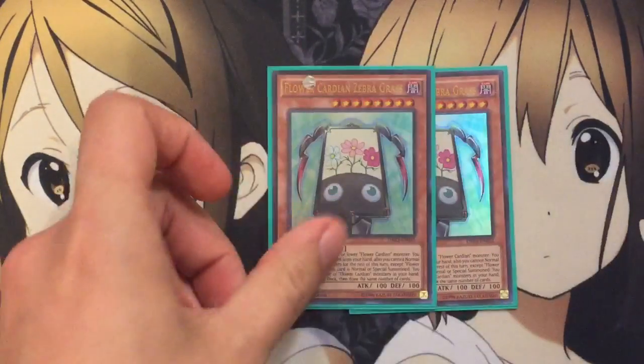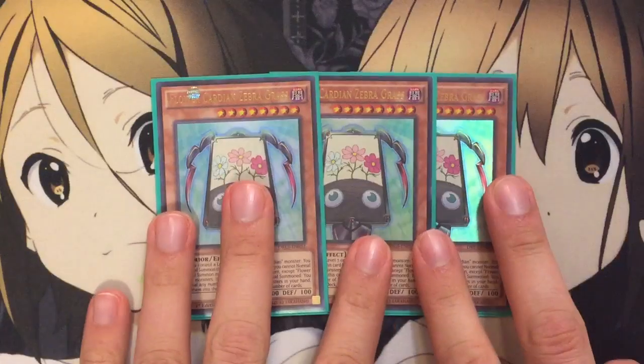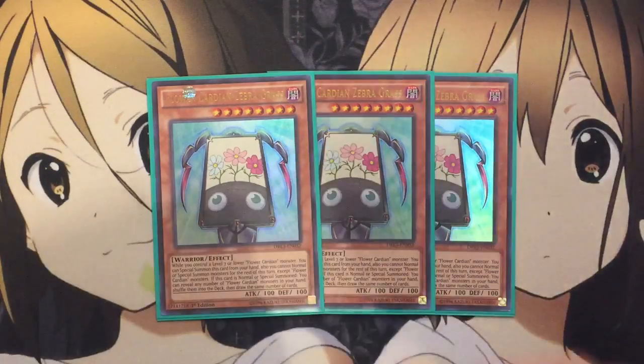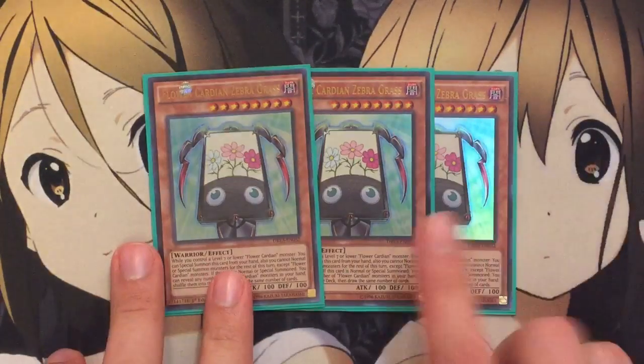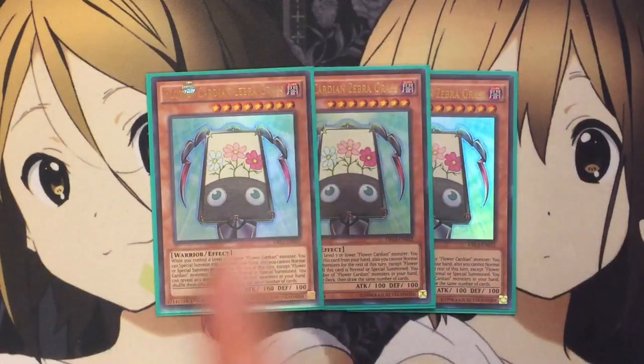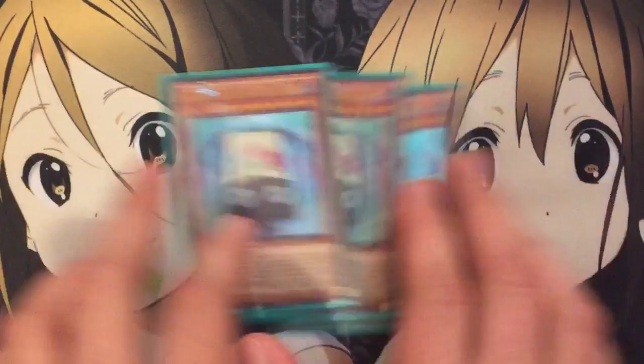I also run three Zebra Grass. He is your level eight Flower Cardian. While you control a level seven or lower Flower Cardian, you can special summon this card from your hand. You cannot normal or special summon monsters for the rest of the turn except for Flower Cardian monsters. And if this card is normal or special summoned, you can reveal any number of Flower Cardian monsters in your hand, shuffle them into the deck, and draw the same number. He has a counterpart that requires a tribute, but I only run two of that one just like I did with Crane. The shuffle effect is also good because you'll get the ones you need for your combos.